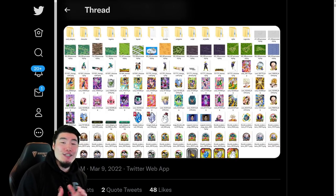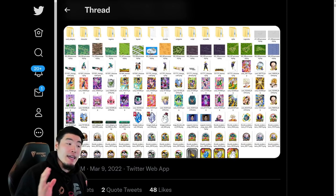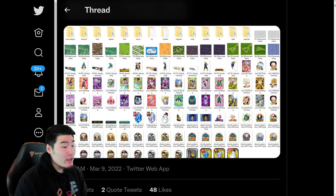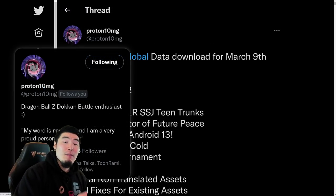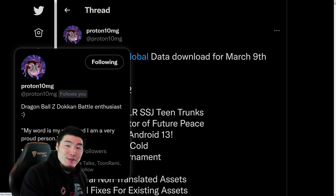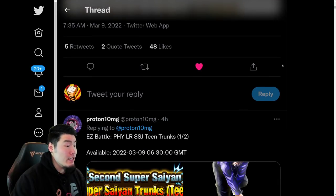Alright, what's going on guys? Welcome back to another Dokkan Battle video. You might have noticed this morning that Global got a pretty substantial data download along with the app update. In this video, we're going to find out exactly what was included in this 500MB plus data download. Real quick before we get into it, I want to give a shout out to my boy Proton10MG on Twitter for posting all these assets — this video would not be possible without him, so if you guys aren't already following him, definitely go ahead and do so. And with that said, let's scroll down a bit and check everything out.